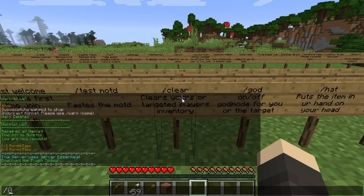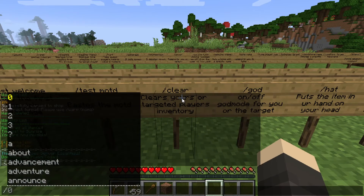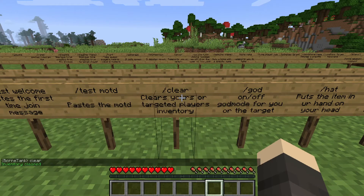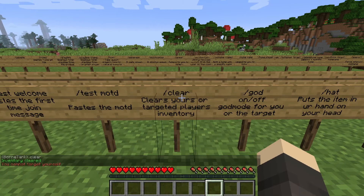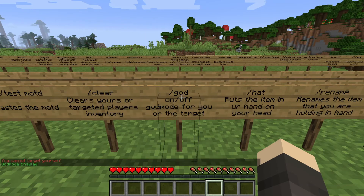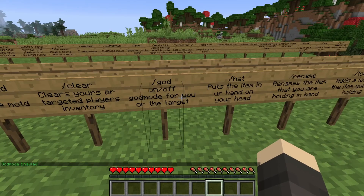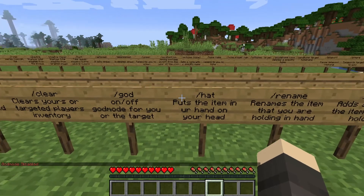Slash clear is going to clear my inventory. And if I do slash clear space target name, it's going to clear the targeted player's inventory. And if I want to be immortal, I just do slash god — now I cannot be killed unless somebody types slash kill space my name. If I want to be mortal again, I just type slash god again and I'm not immortal anymore.